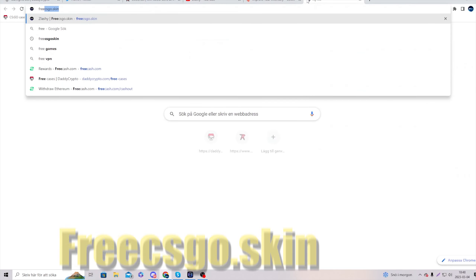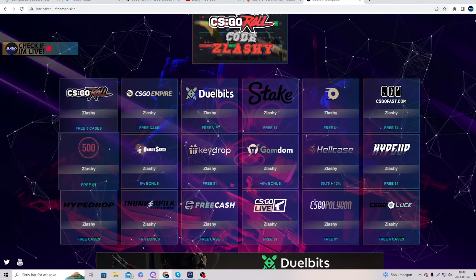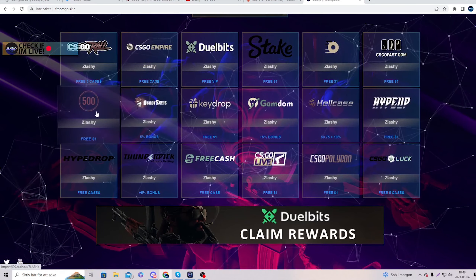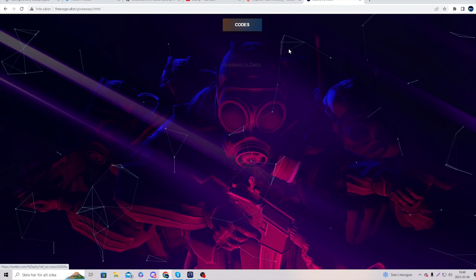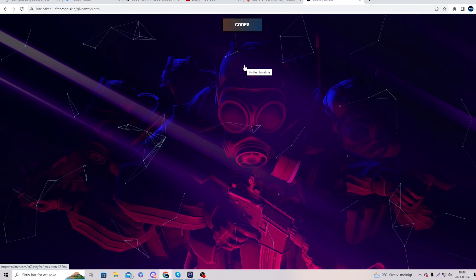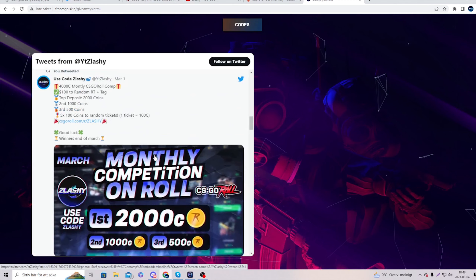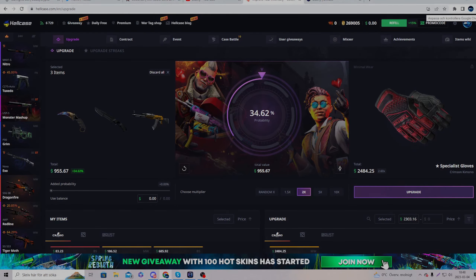You can claim free CSGO skins and free rewards. On CSGOroll you get free cases, on CSGO Empire you get one case — just copy the code Slashy and go into the site and claim some free money. I also have giveaways — click on giveaways by Slashy or come to my Twitter directly. I tweet out competitions and stuff, so make sure to join. That's it for the video — thank you to Hellcase for sponsoring, and I'll see ya when I see ya, peace.